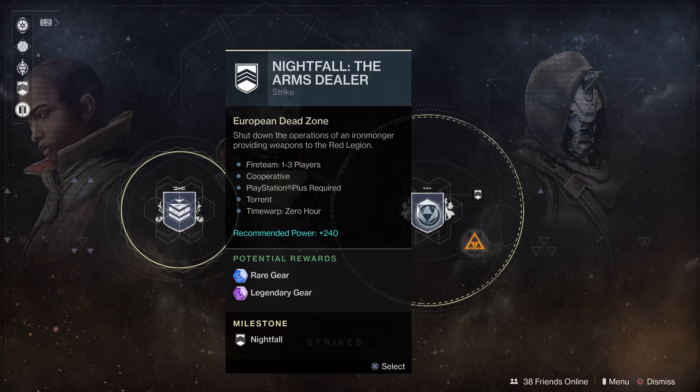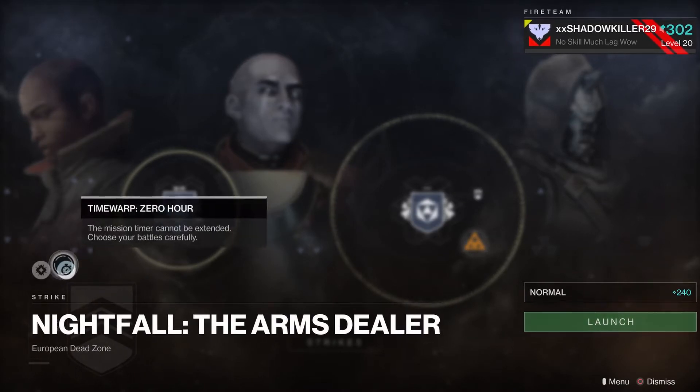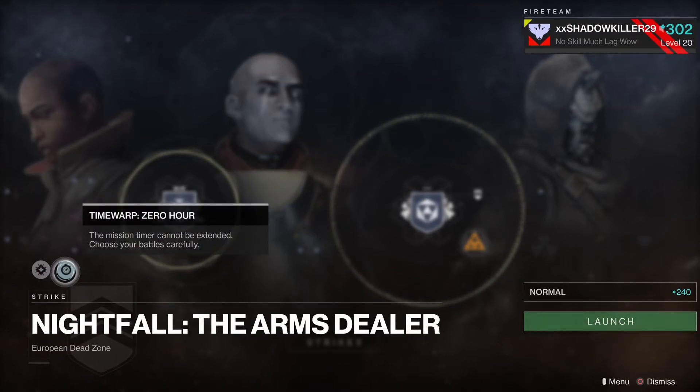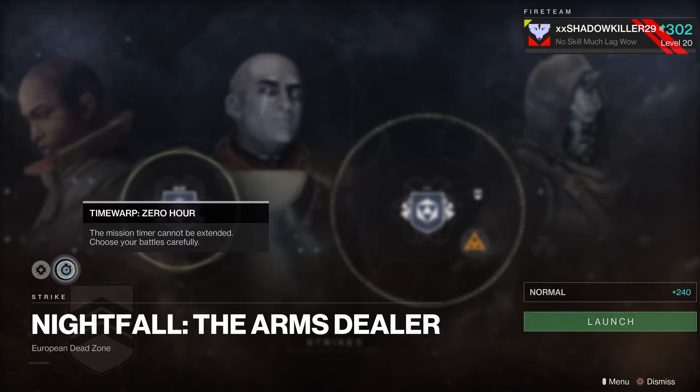The Nightfall this week is the Arms Dealer. The modifiers are Torrent — boundless power rubs from within, your abilities recharge much faster, use them to shatter your foes — and Time Warp: Zero Hour — the mission timer cannot be extended, so choose your battles carefully. The last time it was on the Arms Dealer you had to hit blue lights to extend your timer, so this set timer is a lot better than having to repeatedly go in and out of a zone to maintain max timer.